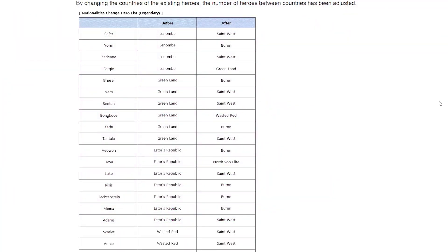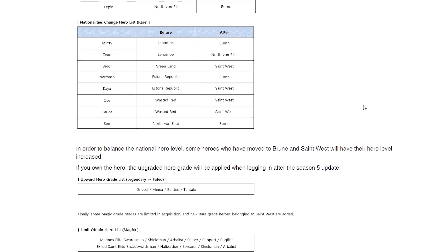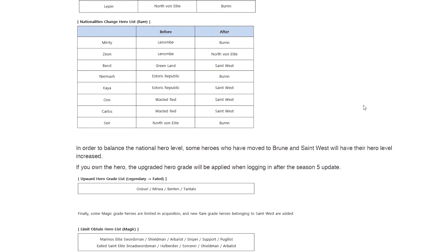Overall, having to rearrange the heroes is a bit of a headache, and we've already been through this before. But I looked at the nation change list, and a lot of it makes sense story-wise — like Benton and Tantal changing to St. West. Others are a bit puzzling, like why Deez and Norm are in Broome. But at least we've always complained about having little heroes in certain nations, so hopefully this change will make St. West and Broome a little more useful with more diversity in our teams.